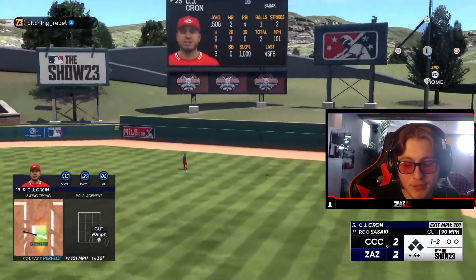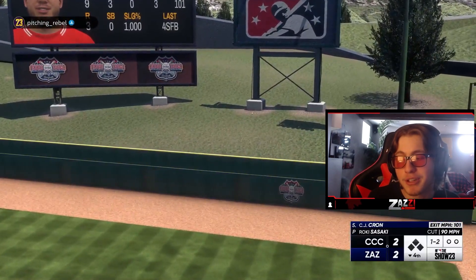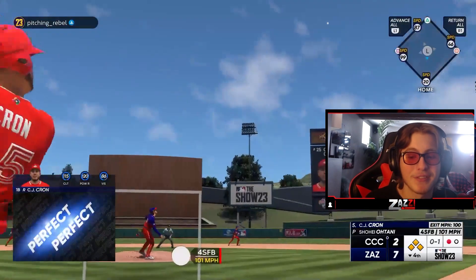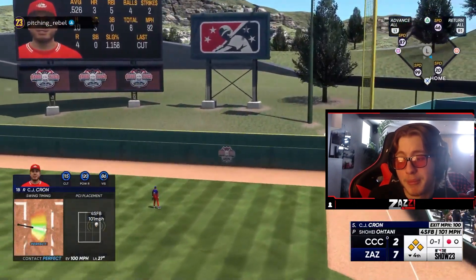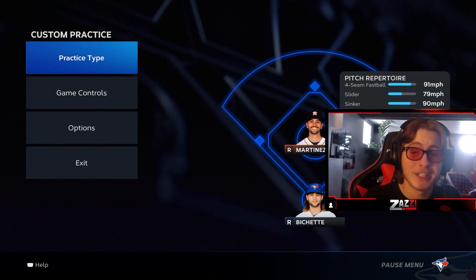On a 3-0 count, you don't even have to swing. Because if he tries to dot the corners and misses, pinpoint is really tough this year — walks are pretty common. So on 2-1 or 3-1, if they're going to lay one in there, be ready to hit. Now I'm going to cover something I get asked probably the most in my chat: where does your thumb sit? Where do you look when the pitcher's throwing the ball? How is your monitor adjusted?